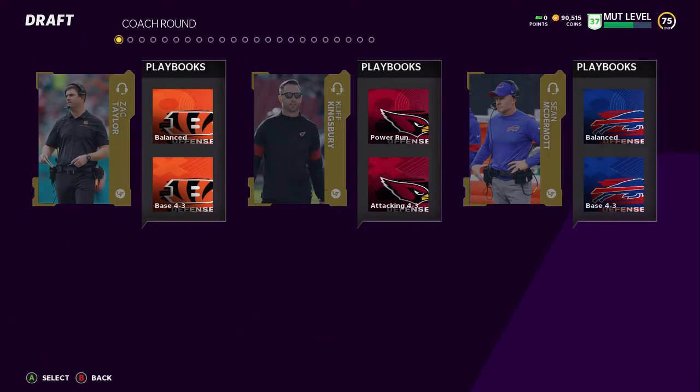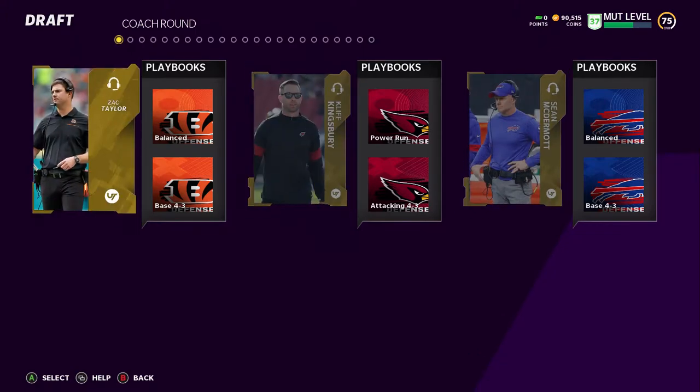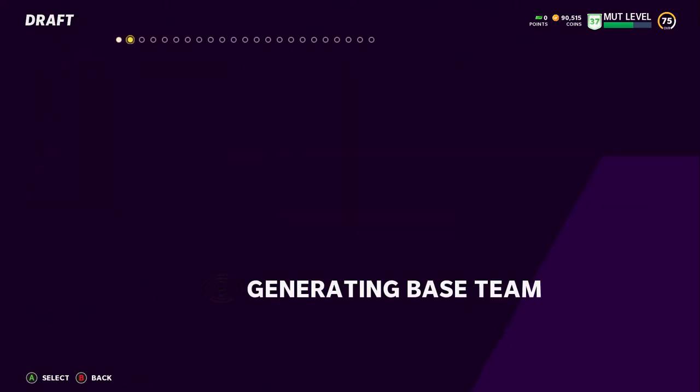I'm going to enter one now to show you what the draft really looks like. It's your standard draft — you select the coach and get the playbooks that go with them. I'm going to select the Cardinals.